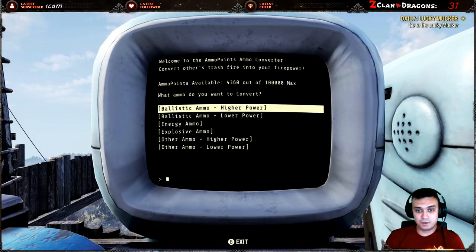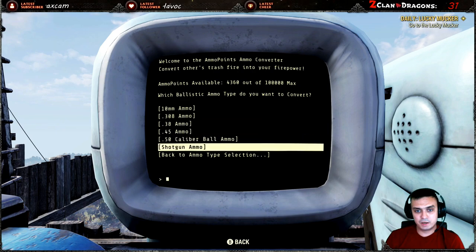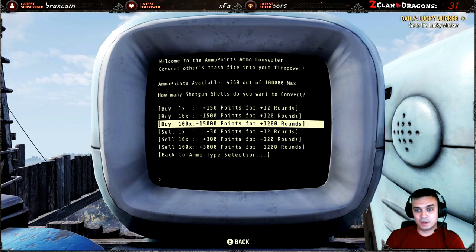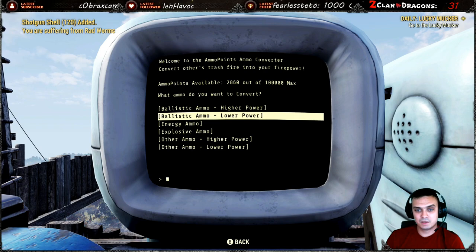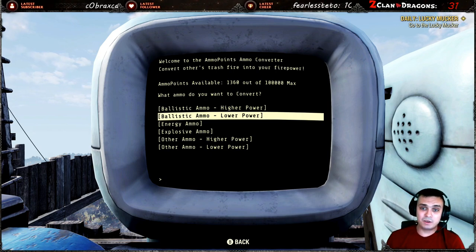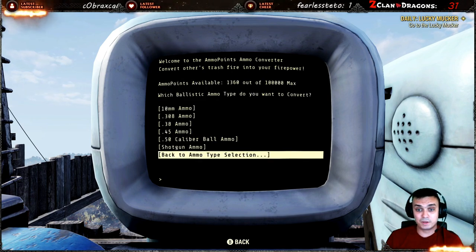Because after getting rid of all that stuff, if I want shotgun shells I still need to go to Lower Ballistic, find shotgun ammo, and start buying. The buying process is a little easier now, I'll admit - 15,000 points for 1,200 rounds is nice - but once again, if I don't have enough points I can't even spend my remainders to get a little less ammo in return. We still have to do a lot of clicks.